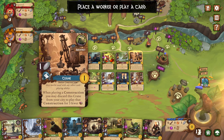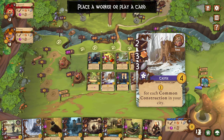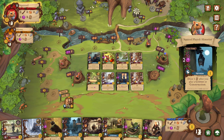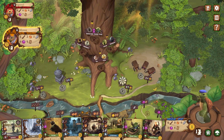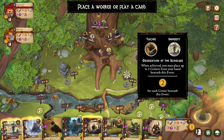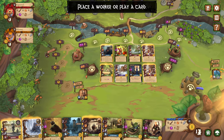When you're playing a construction, you may discard this crane from your city to play that construction for three fewer. I think this is a good idea because I can play this castle for a little bit cheaper. So let's go ahead and get that going right now. And then we do have the university up here. The university and the teacher — I got both.